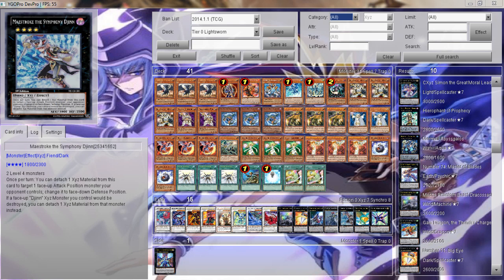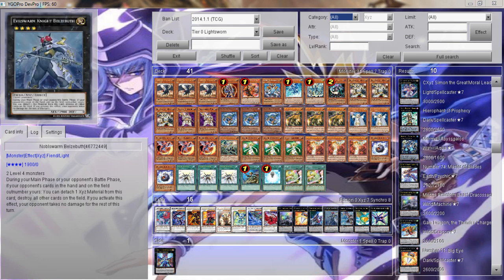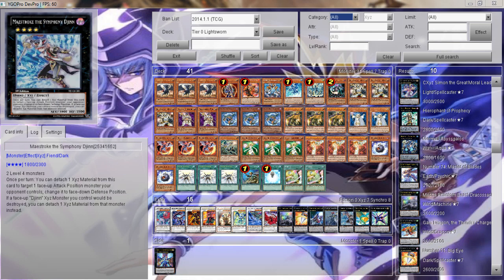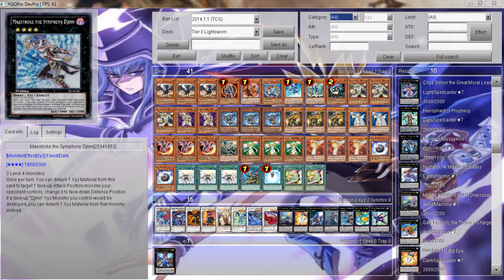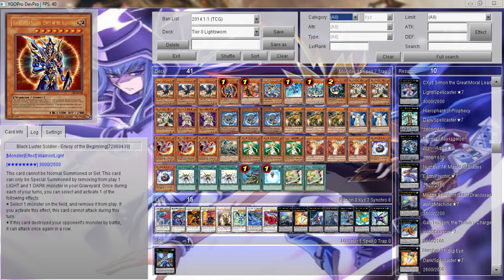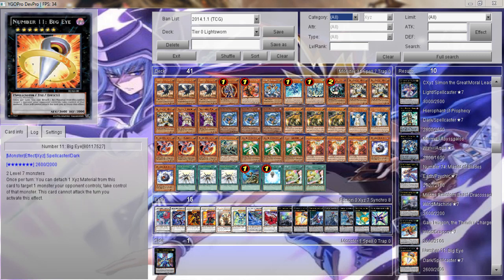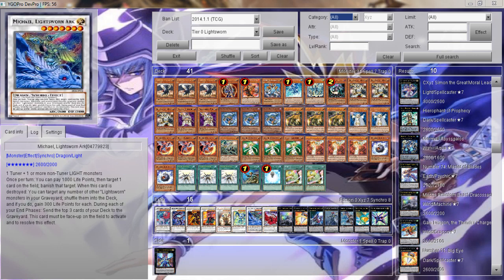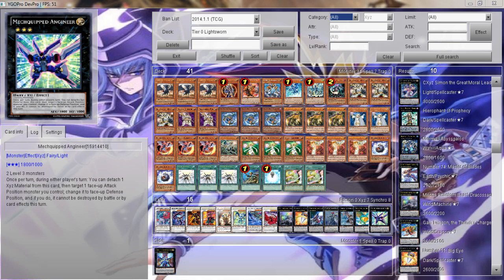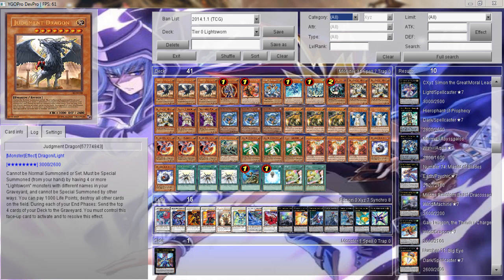Maestroke is more defensive — if you put her in defensive position, Silent Honors Ark Knight is not going to destroy her. Judgment Dragon is going to have to use 3 destruction effects to destroy her. She's got quite a lot of destruction protection for a Rank 4. Angineer for a mirror match is very necessary. The only way a mirror match will remove him from the field is if they use Black Luster Soldier, Rank 7 spam with Big Eye, or Lightsworn Arc. If they can't get one of those out, they can't get rid of Angineer. Judgment Dragon won't do anything to it — so you'll get your stall, and then come back next turn and absolutely obliterate him.